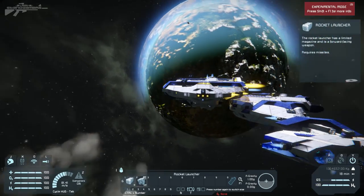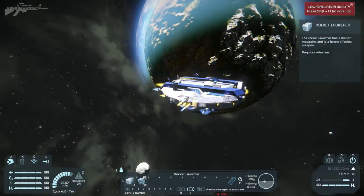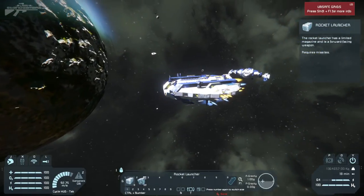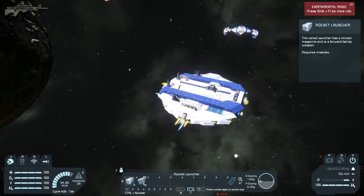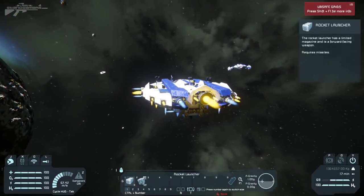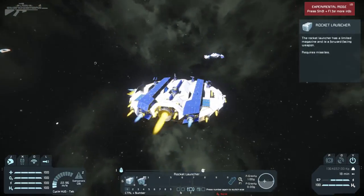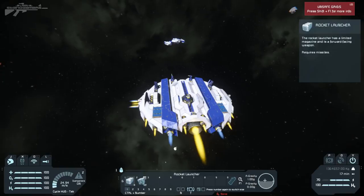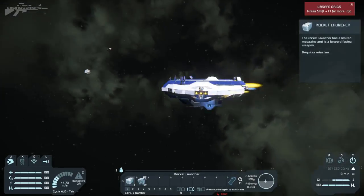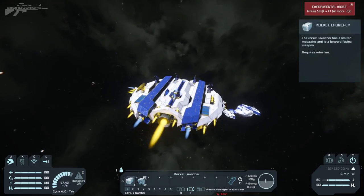We've also got merge blocks, so let's slow down and attempt to disconnect — there we go, we've disconnected from the rear section of the ship and now we've become this cool sort of flying saucer. Very interesting indeed. Modular ships are very cool — I definitely need to invest more time into building some of my own, or maybe even building some for the drone army so we can connect different ships together into a larger battleship. Anyway, thanks for watching — check out this ship, the link will be in the description below, and I'll see you next time.